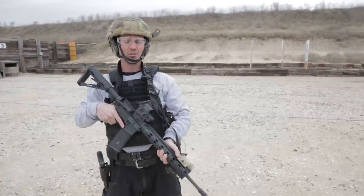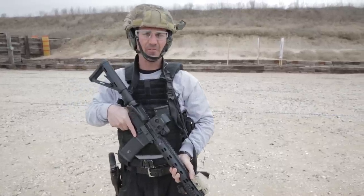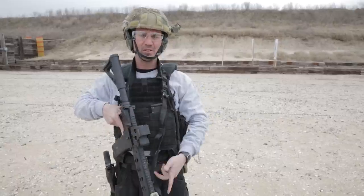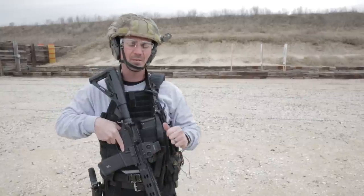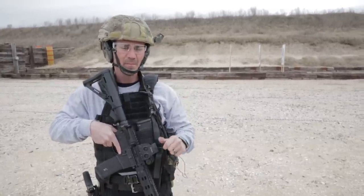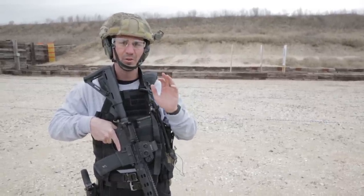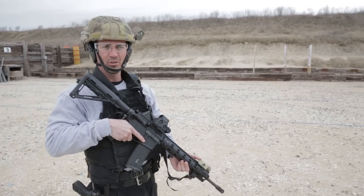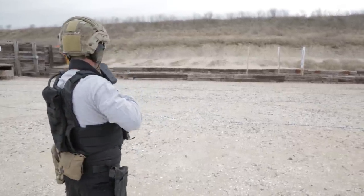The next drill is a moving drill — 15 to the 10, firing a failure drill. A failure drill is two to the chest, one round to the face. You'll start from the 15, start walking, and once you take a couple of steps your buddy can call the command 'threat.' All these drills are for time — the targets are turning on a pneumatic computerized system. This drill is moving from the 15 to the 10, two to the chest, one to the face.